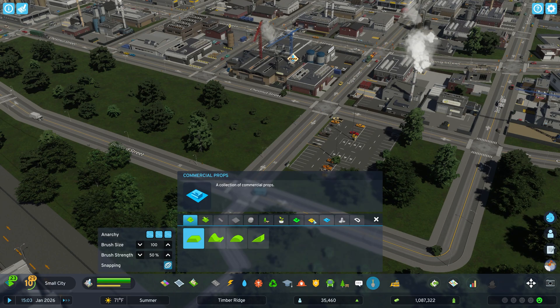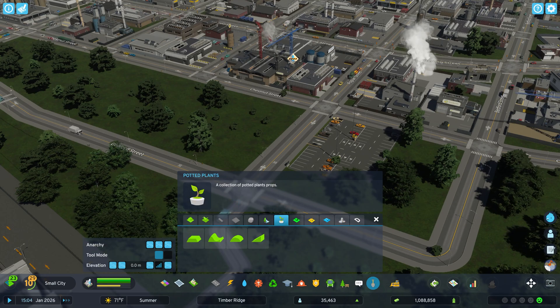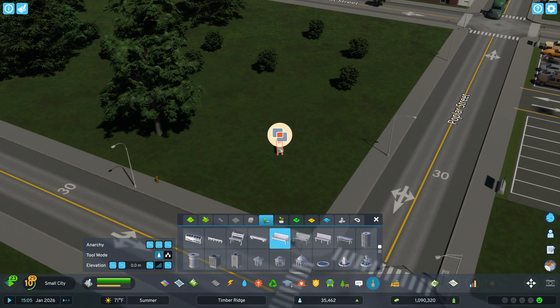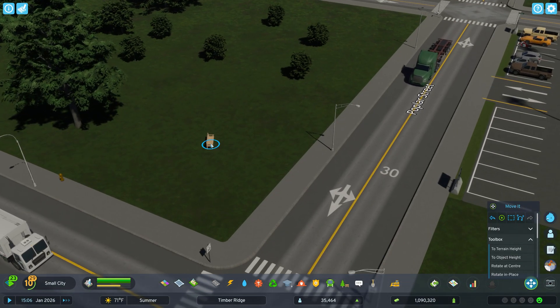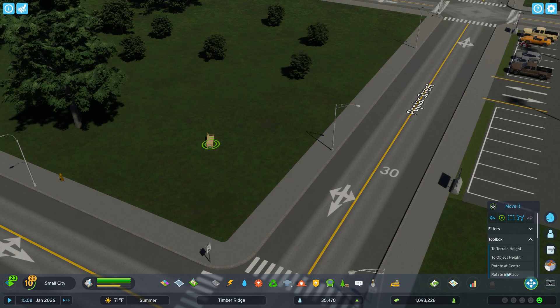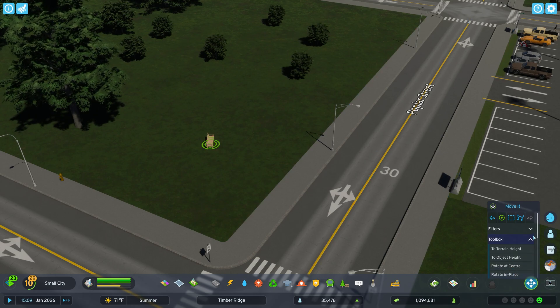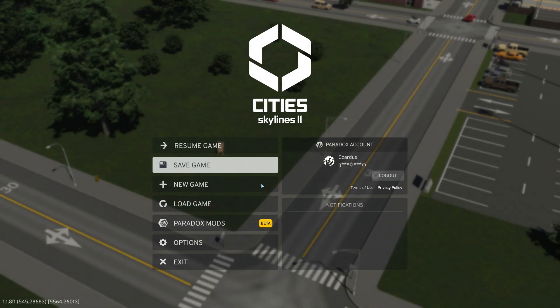It would work for props. So if you've placed a prop, you can go into potted plants or props here. Let's get a garden bench — we click that, then come to Move It and select that object. We can rotate at center, but that is not working either. So rotate in place — those are not fully functional it seems, but let's take a look at the options now.